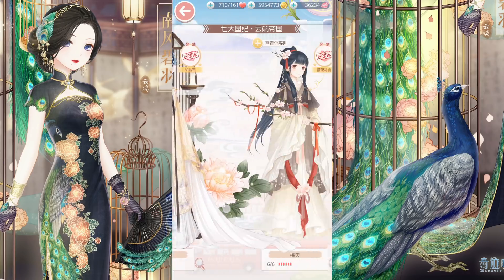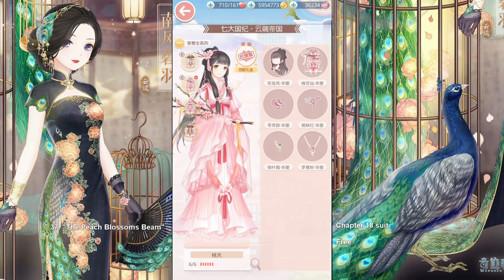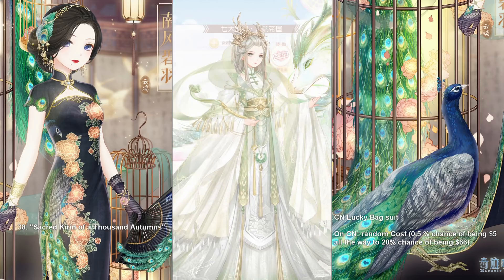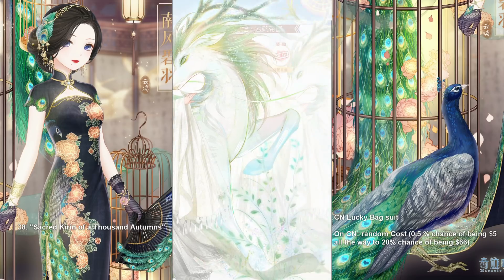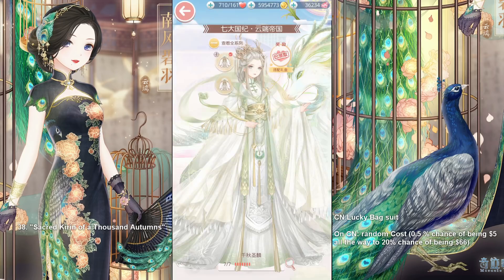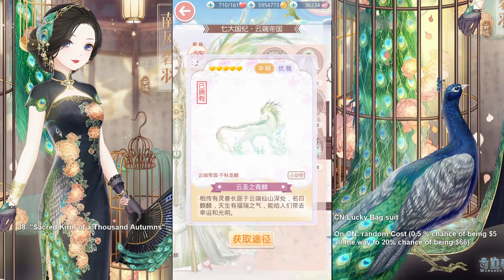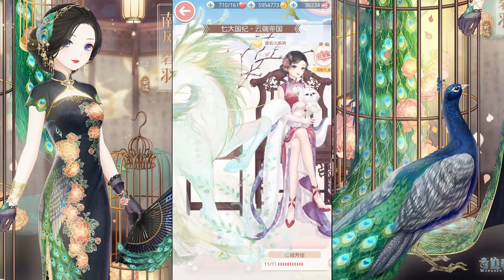We also have the Peach Blossoms Beam, a Chapter 18 suit with its recolor, and there is also a pose. Next up is a very beautiful suit: Secret Kirin of 1000 Autumns, another lucky bag suit. Again, 0.5% chance of it being $5, and all the way up to a 20% chance of being $66. She looks so formidable, but her colors are also kind of soft at the same time. She comes with an animated Kirin, a beautiful makeup, and antlers on her head.